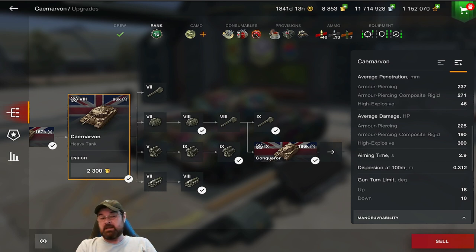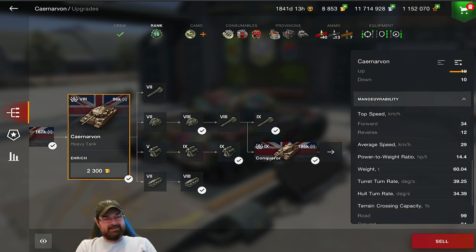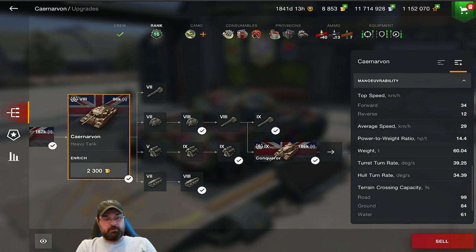Aim time is below three seconds — pretty nice. Dispersion for a big heavy is not that bad at 0.312. Gun depression is fantastic: 18 degrees up, 10 degrees down, which tells you it's a ridgeline fighter. Top speed is 34 km/h forward, 12 backward, average speed 29. Terrain crossing is 99 on road, 84 on ground, 61 in water. It comes with multiple guns — tier 7, 8, and 9 — plus many engine and turret options. You really need to upgrade this tank fully to get the best out of it.